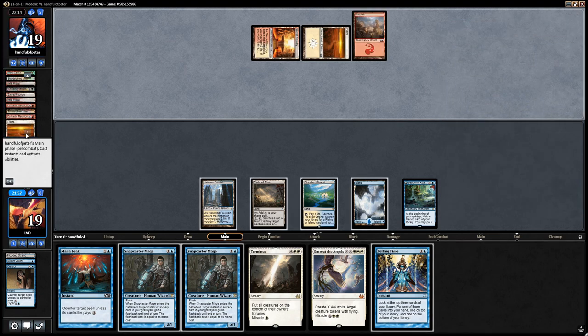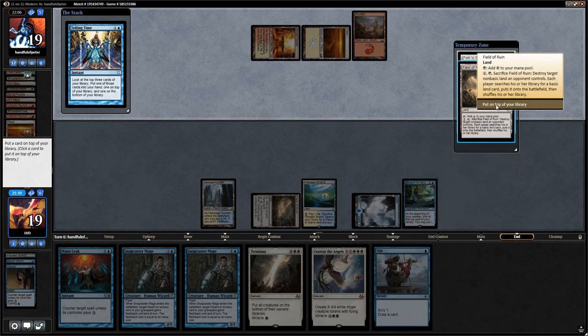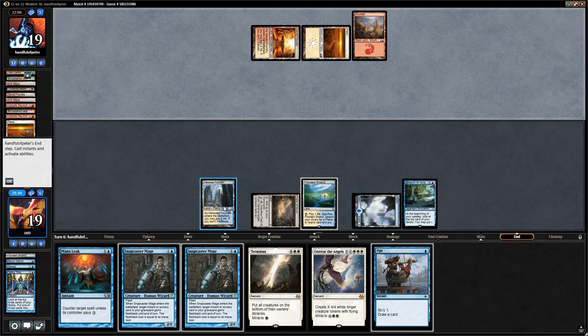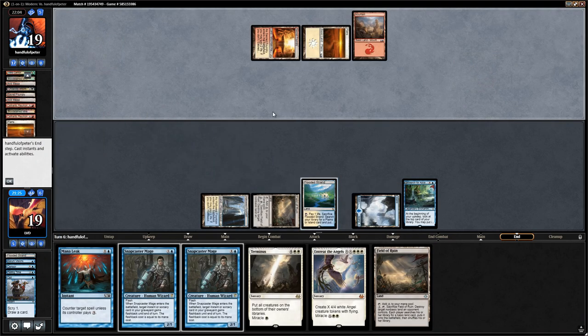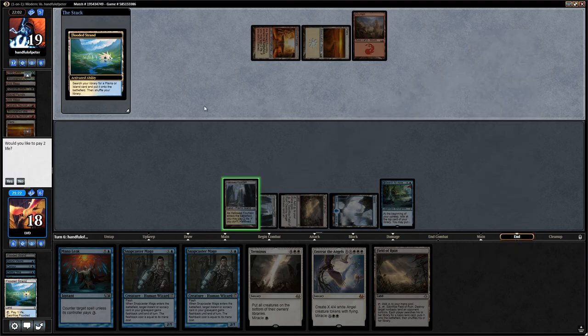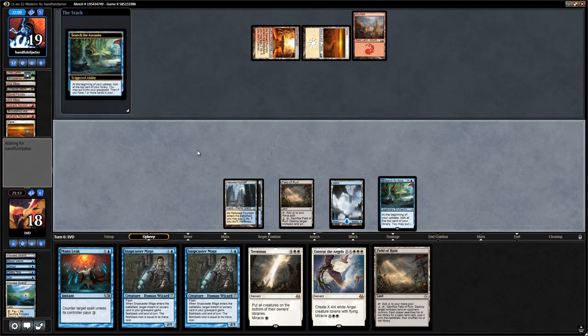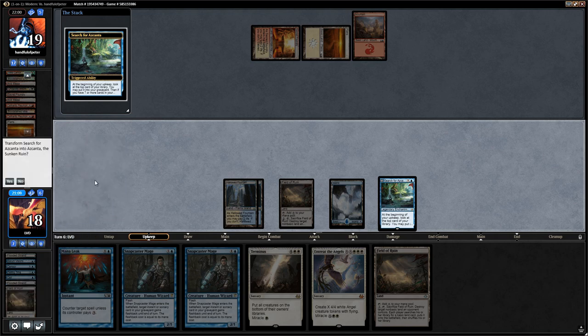I think we're just Telling Time end of turn and keep the fetch to potentially shuffle. We draw the Opt and take the Field of Ruin over the Path, opting into it just to spend our mana. We then fetch a Hallowed Fountain so we can Cryptic and potentially miracle an Entreat. Search for Azcanta finds another Field of Ruin — we can put that in the graveyard to try and transform Azcanta right now. If we play Field of Ruin we can Mana Leak and still activate Azcanta — I think that's worth it over playing the Colonnade.